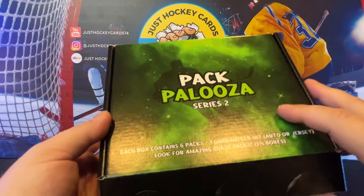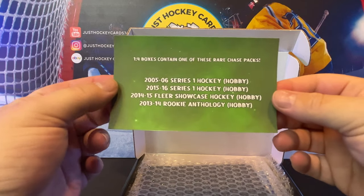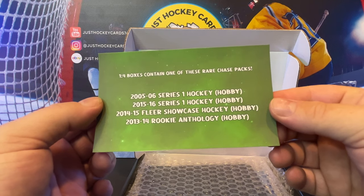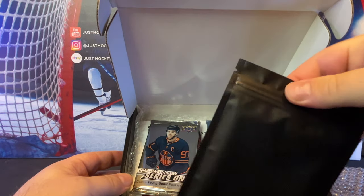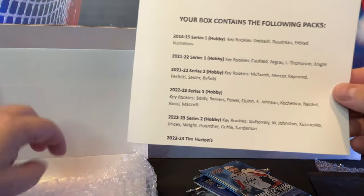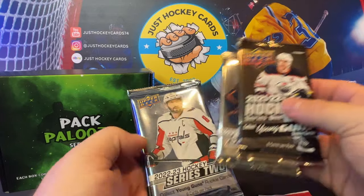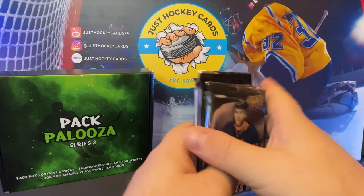I really like the way this stuff is packaged. Will we get one of the chase packs? Let's see. One out of four boxes contains one of the rare chase packs — that's going to be 2005-06 Series 1, 15-16 Series 1, 14-15 FLIR Showcase, or 13-14 Rookie Anthology. Here is our sealed hit, and here are the packs. And here's our little printout — we did get a chase pack! Awesome sauce. And these are all hobby packs, by the way.